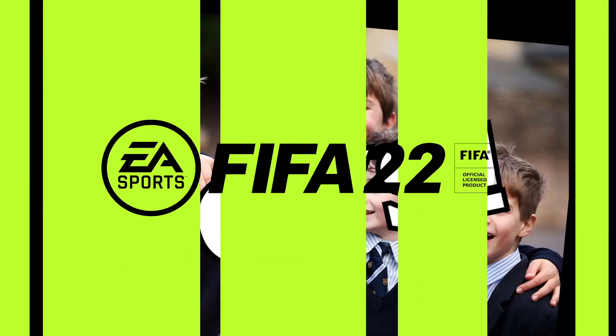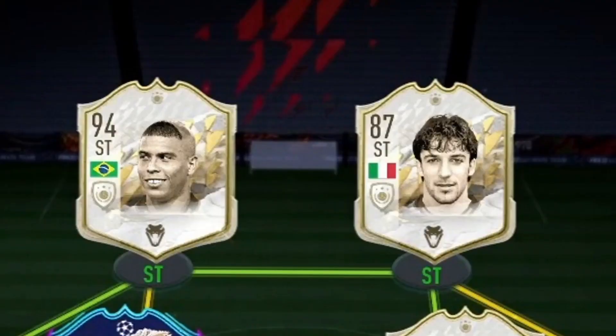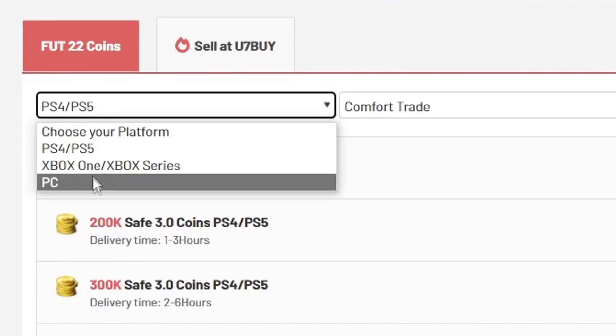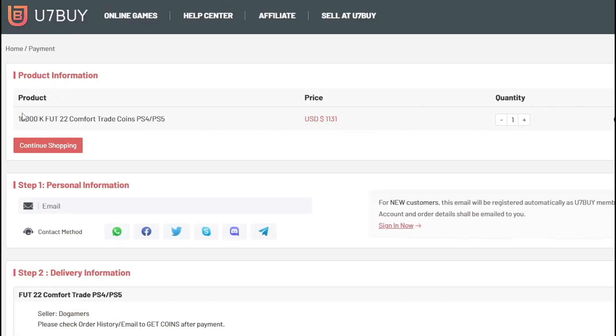If you want a team like mine on the screen right now and a strike partnership like this, then head over to the link in my description. It will take you to a page where you can select PS, Xbox, PC services, and you can buy players, coins, whatever you want. You7Buy is where to go.